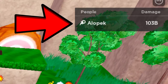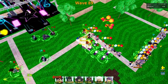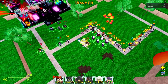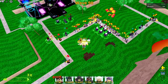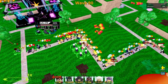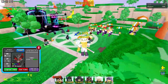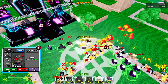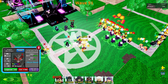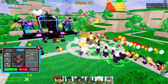Our damage is already up to 103 billion on wave 89 and we haven't even nuked yet — that's crazy. Some of these guys are getting kind of far through. We might have to nuke fairly soon. They have like 100 million HP each — that's crazy. Guts, it's up to you my boy. Black Beast — I need this upgrade, I think it makes his AOE giant, but it's going to cost a million dollars, so we've got to wait until like wave 96 to even afford it. We'll get there, it just might be a little bit too late.